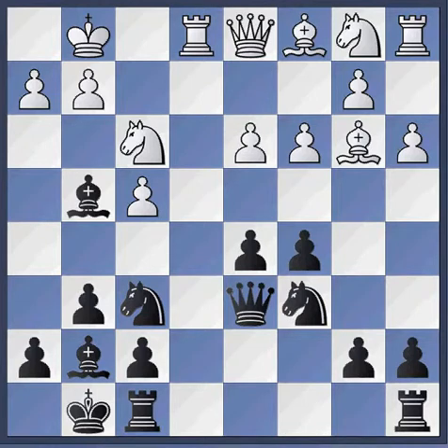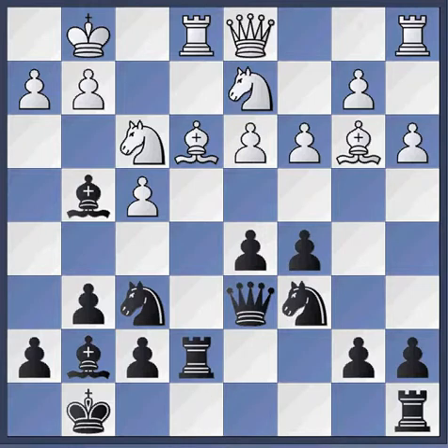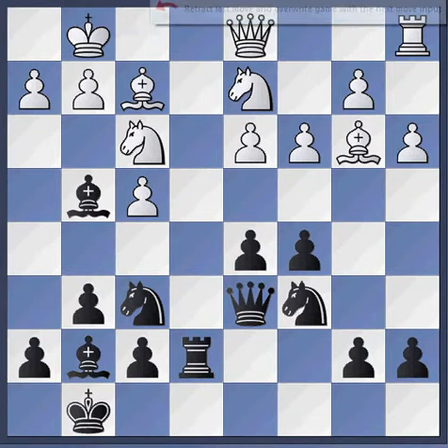Black pins the white knight and doubles his rooks onto the file. White exchanges a rook, but now black has got control of the E file. White then plays a weak move.